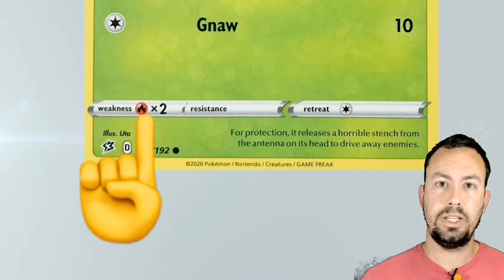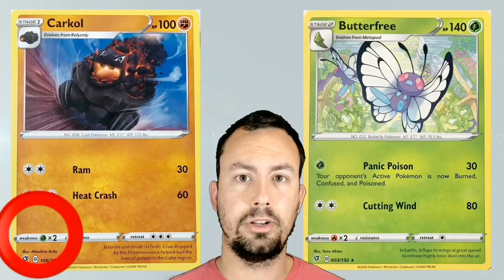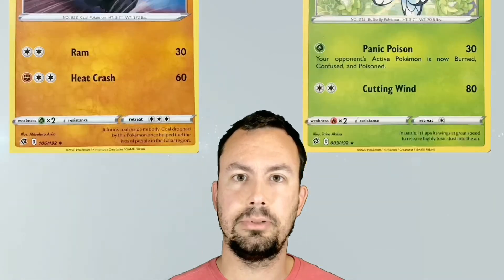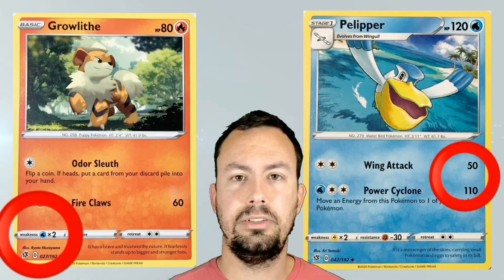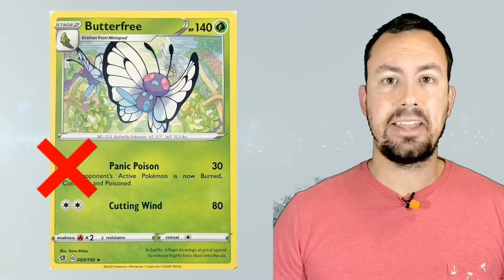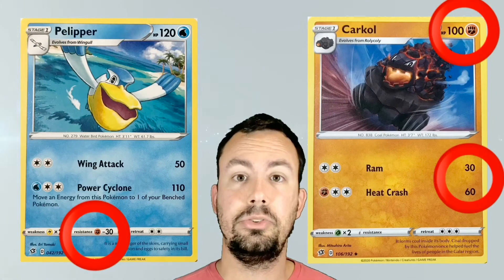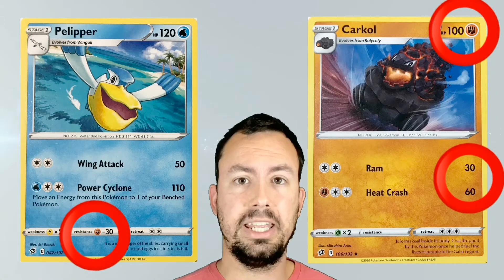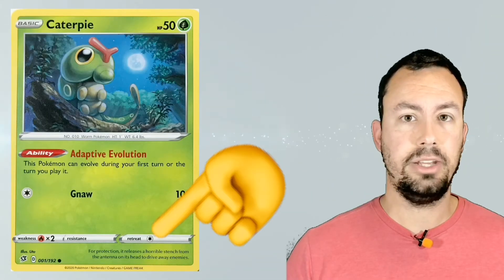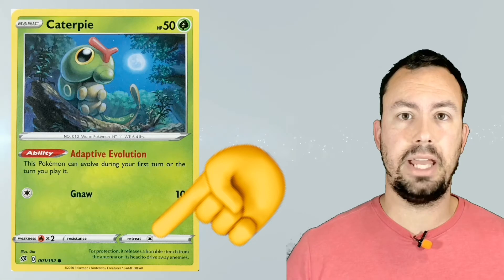Down here you can see weakness, resistance, and the retreat cost. The weakness on one card regards the opponent's type — you can see the weakness doubles damage from a Pokemon's type. The weakness is not referring to an attack type; it is referring to the opponent Pokemon type. Resistance reduces an attack performed by an opponent Pokemon type. The retreat cost is the energies you must discard from that Pokemon in order to return back to the bench.